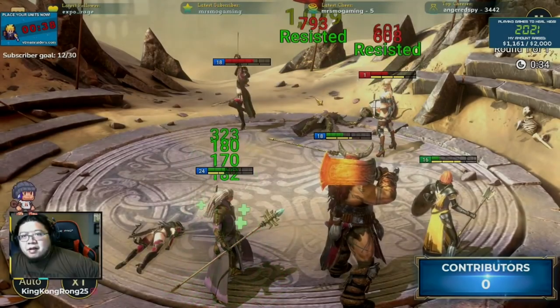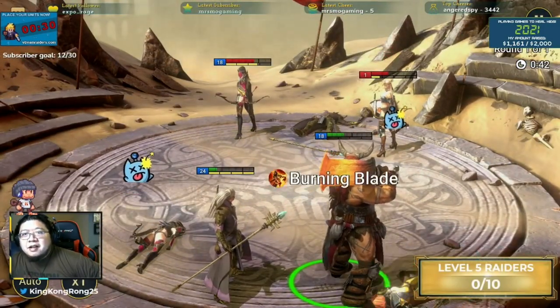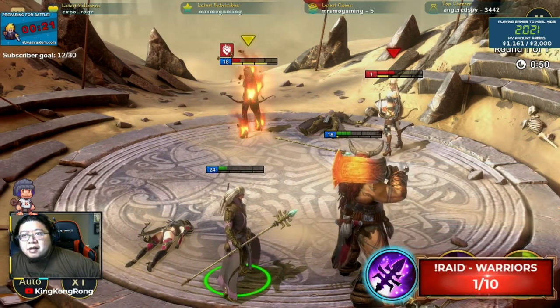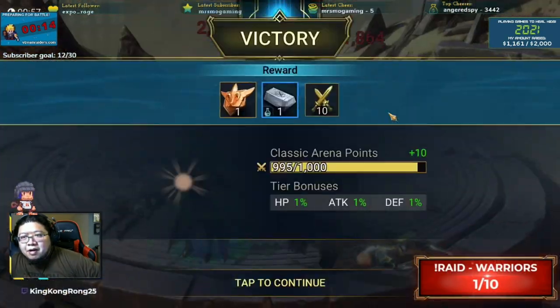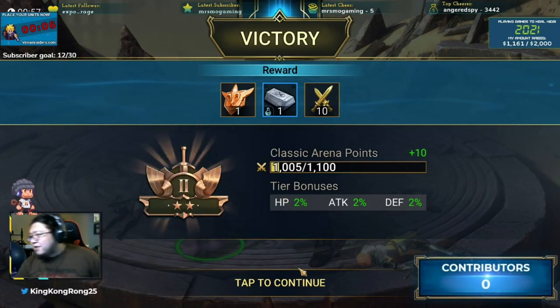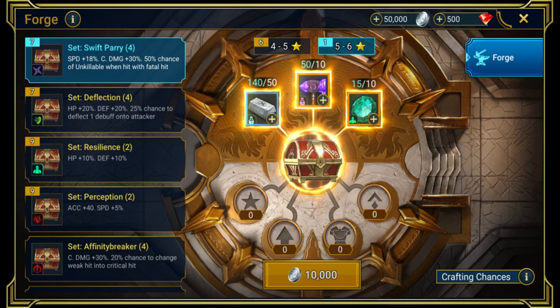There's also a PvP component to the game. I don't imagine I'll be playing too much PvP, but for those who are interested you can certainly pit your best teams against other players. I've only been able to play Classic, but at level 35 you can unlock Tag Team Arena, which just sounds amazingly chaotic. As I reach level 30, I'll be able to unlock the Forge, which is another layer of crafting in this game.